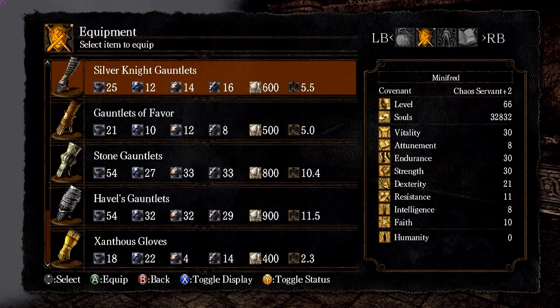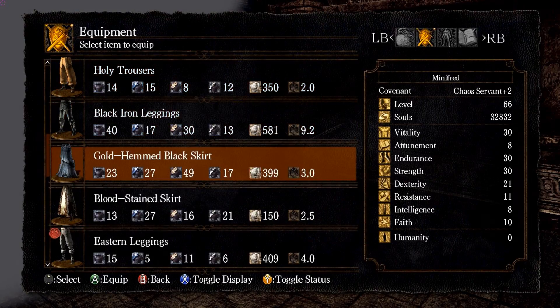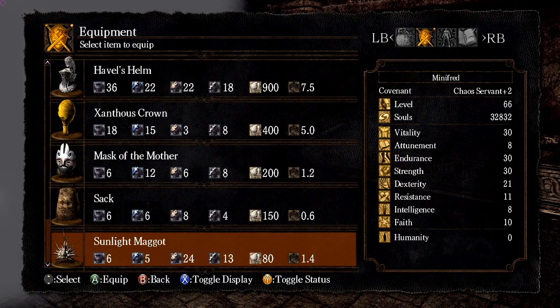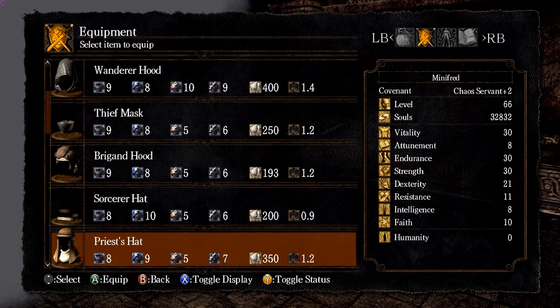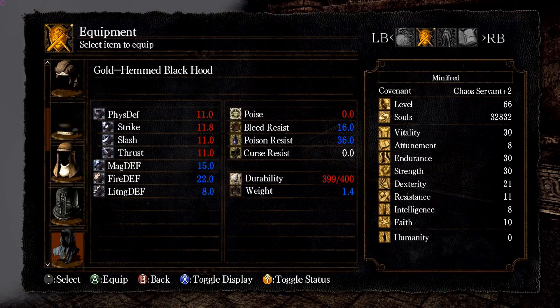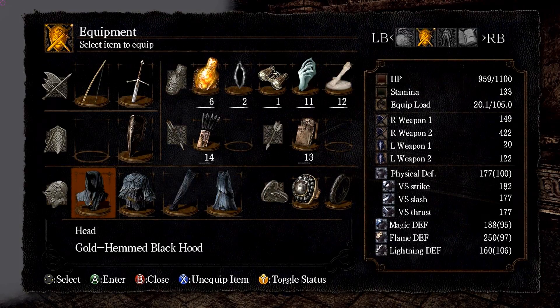Might come in handy. I think we'll be fine without it, but we may as well prepare for the worst. We look quite nice in our dress. Let's go ahead and do the helmet too, the cloak. Our flame defense now is 250.